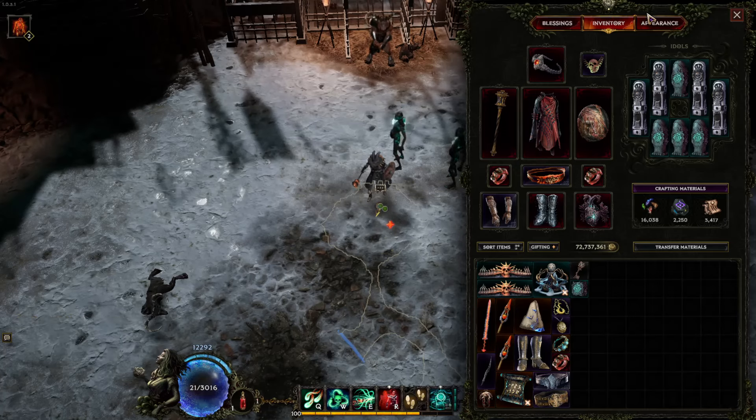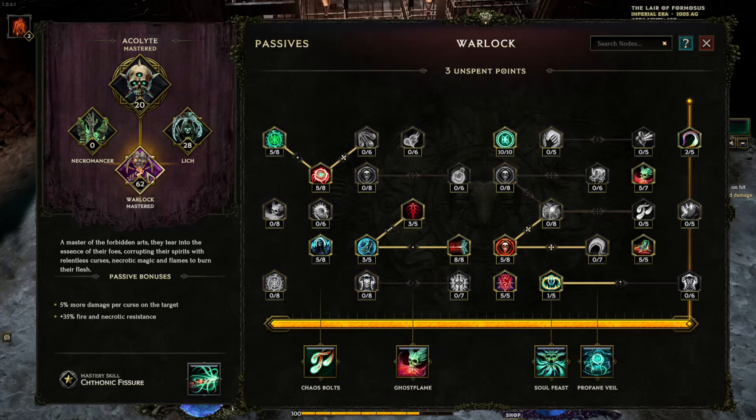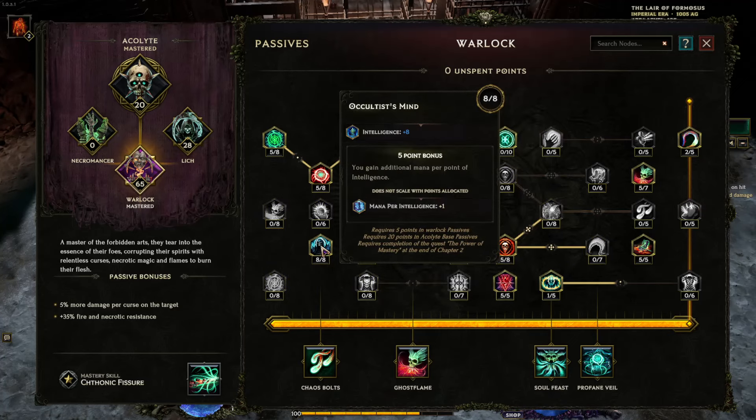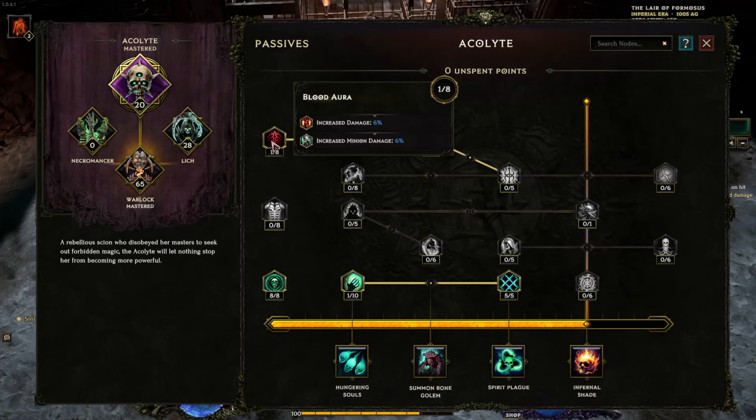Let's talk about passives and blessings. Blood Aura — mostly for Blood Pack, which gives you health drain per second. When you're clearing maps and monoliths, you want the health drain to keep yourself perpetually at low life. On bosses it doesn't matter as much because you don't get that much life gain from boss hits.